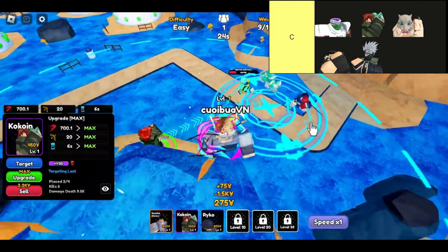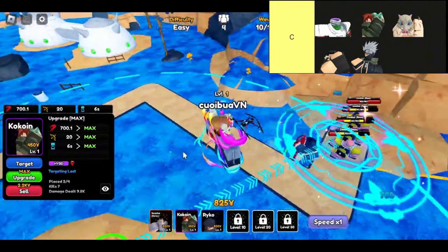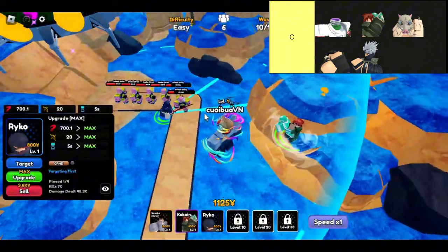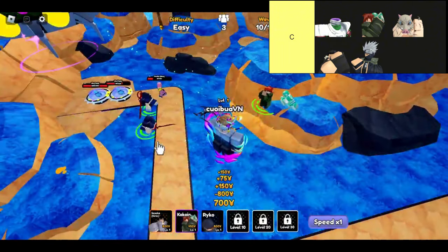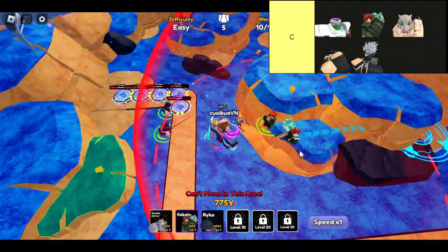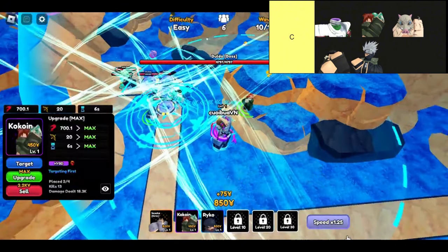Let's dive into the C-tier units of Anime Royale — there's quite a mix here, each with its own quirks and capabilities. First up, we have Pickle. He's a pretty decent epic hill unit with his multi-hit attack and solid DPS. However, the catch is that you can only place two of him on the battlefield. This limitation tends to overshadow his performance, especially when you've got someone like Cocoon in the lineup.